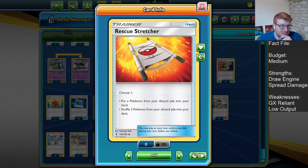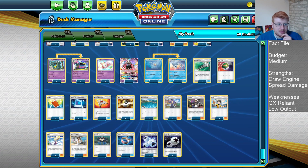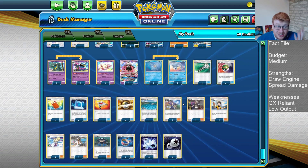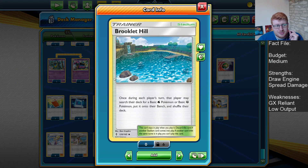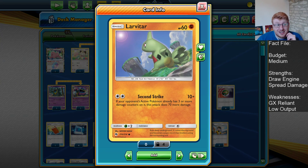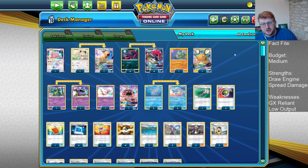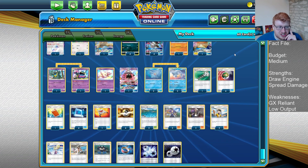On item cards, we play one-offs of Rescue Stretcher, Field Blower, and Power Pad — these are all standard one-offs in Zoroark at this point. We play four Balls as well as four Poke Comm. There are 21 Pokemon in the Zoroark deck, which is kind of on the low side, but already it's a third of the deck — a good amount of outs for Poke Comm. I'm choosing to play Brooklet Hill as my stadium, playing two copies, because it can help you get Seel and Lavitar down quickly. It means you have more outs to Seel early, so you can commit your Nest Balls and Comms to other basics, namely more Zoroarks.